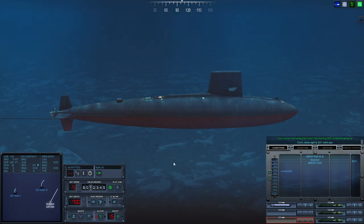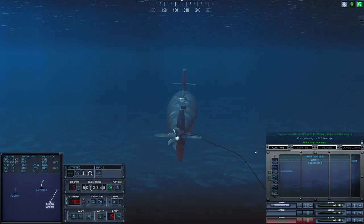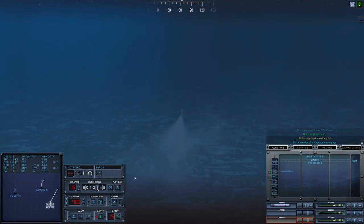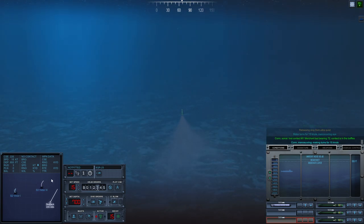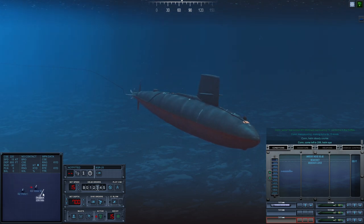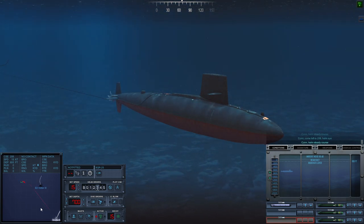Come right to 2-2-7, helm aye. Make turns for 15 knots, maneuvering aye — 66 something. Con sonar, lost contact. They are going over here somewhere. 15 knots — come left to 2-0-6, helm aye. Con helm, steady course. No deploying. Make turns for 30 knots, maneuvering aye. Con maneuvering, making turns for 30 knots.